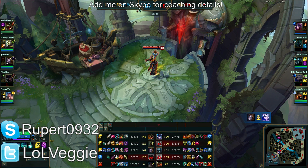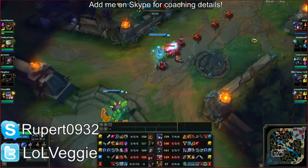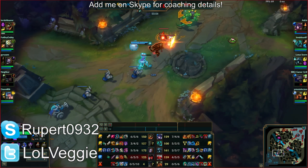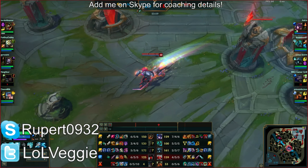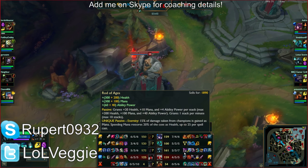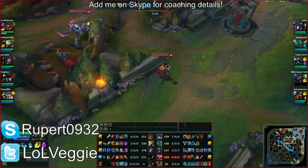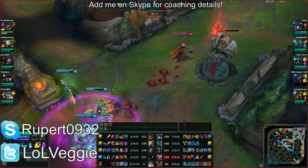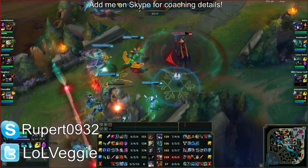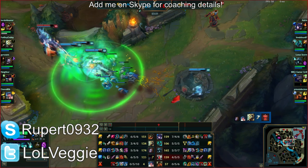This Orianna is trying her best — I commend her. However, I don't recommend her getting Needlessly Large Rod. I would have had her getting a Blasting Wand into Liandry's against the triple-tank team of Nautilus, Hecarim, and Sejuani plus Karthus. With that item build you're a little tanky. The better option would be to rush Liandry's first, then Deathcap — Liandry's then Deathcap is more optimal than the reverse because you get explosive burst.